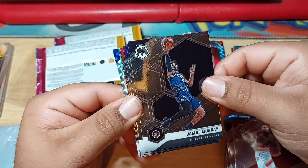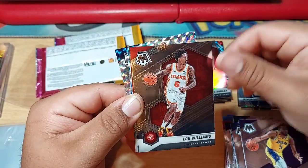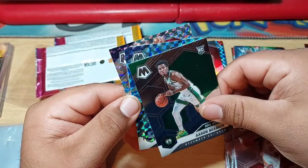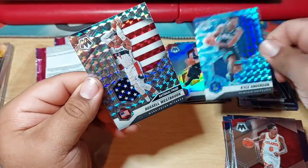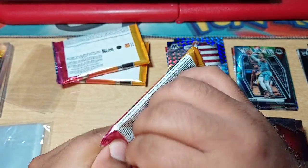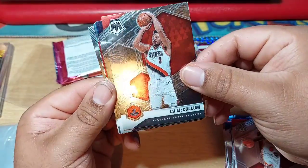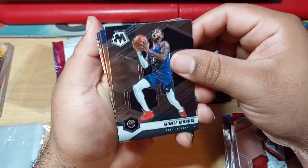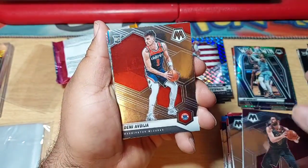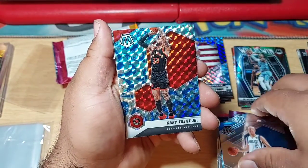Jamal Murray. Over here — Kent Bazemore, Horton-Williams. Rookie of Malachi Flynn. Aaron Smith once again. Kyle Anderson. And a National Pride of Russell Westbrook. We got CJ McCollum. Monta Harris, Josh Jackson, Kevin Love. Rookie of Denny. All-Time Greats of Jason Kidd. And Gary Trent Jr.